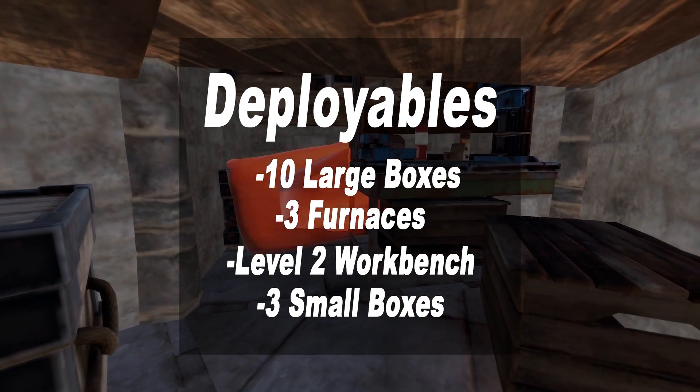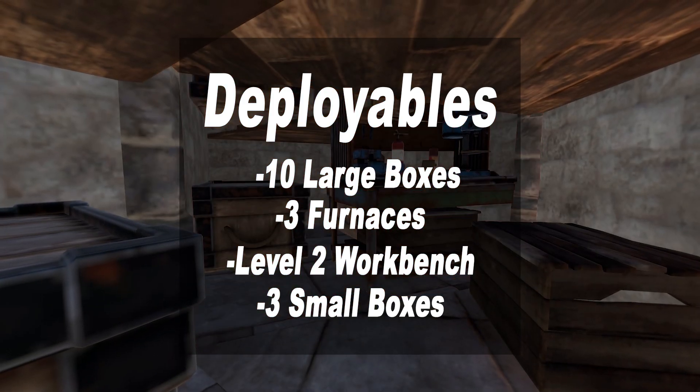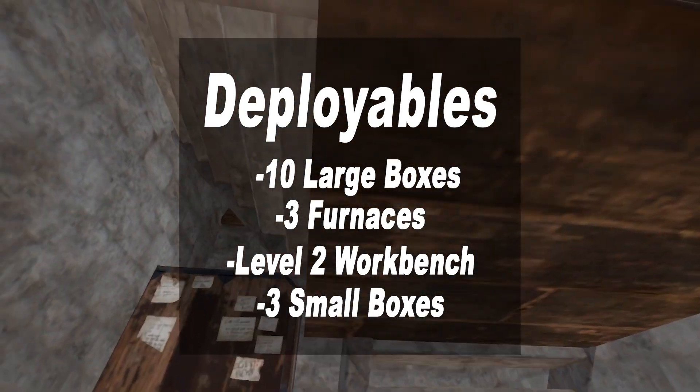There's also two sleeping bags down. You don't need one of them down if you leave the sheet door on and you don't want to go down into the bunker necessarily. You can actually take that away and put another large box down, or more small boxes or furnaces, but it's completely up to you.